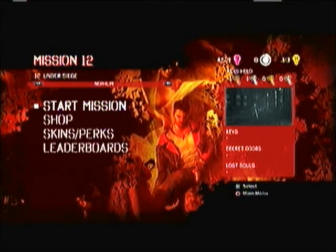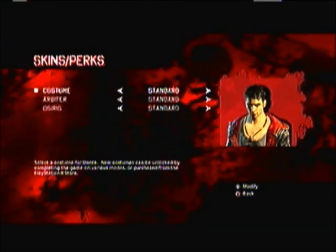Hi guys, welcome to Mission 12, Under Siege. Before we go on, I want to mention a few things that I found out. Costume-wise, I've discovered that there are multiple costumes, one of which we can unlock. It's Super Dante, I believe. I believe that gives us unlimited double trigger, which would be awesome. Not 100% sure on that, though.